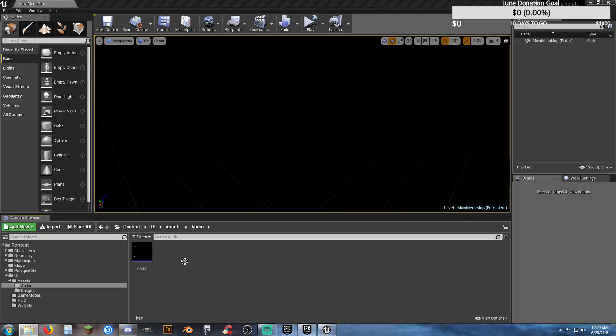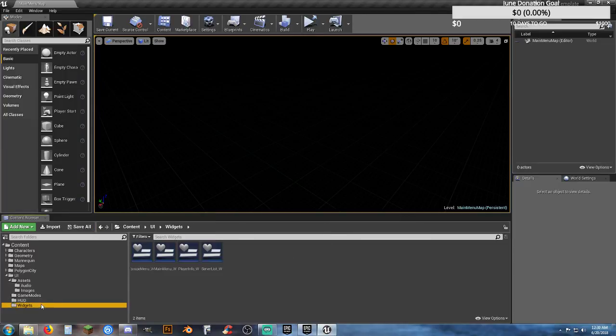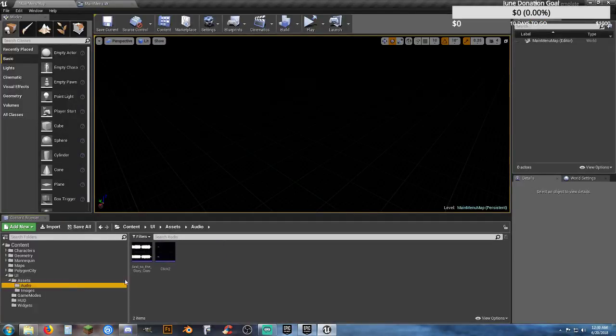I'm going to left-click and drag the audio file in here — that's 32 megabytes, it's going to increase the file size a little bit. I want to go ahead and test-play it here just so we know it works. Save all. Go back to my Main Menu widget, come back over to my Audio folder, select the file — And the Story Goes On.